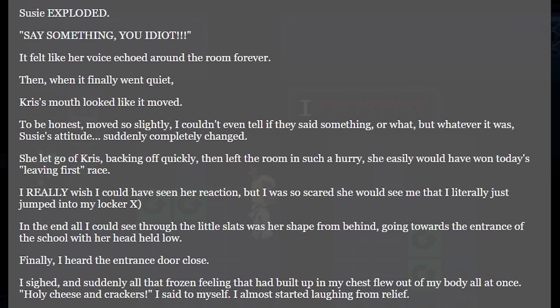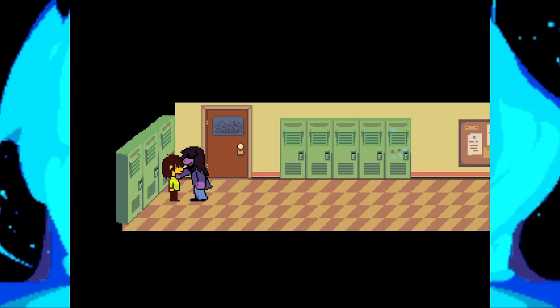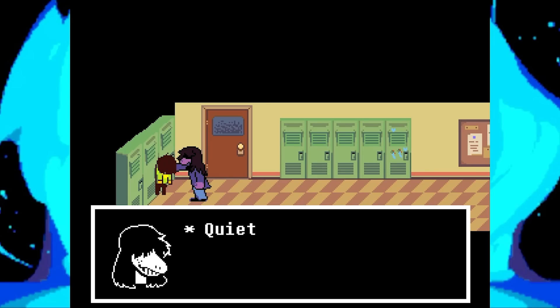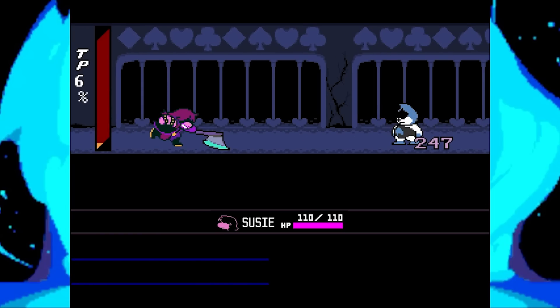'I really wish I could've seen her reaction, but I was so scared she would see me that I literally just jumped into my locker. In the end, all I could see through the little slats was her shape from behind, going towards the entrance of the school with her head held low. Finally, I heard the entrance door close. I sighed, and suddenly all that frozen feeling that I had built up in my chest flew out of my body all at once. Holy cheese and crackers, I said to myself. I almost started laughing from relief. Then suddenly, my locker's door flung open. Chris was standing there. I started to stutter hello, and they just slowly, slowly shut the door on me and left. Well, that just happened. Well, I ordered apple shampoo. Maybe if I wear it too, she won't bother Chris as much.' We know based on the very beginning of Chapter 1 that Susie and Chris were definitely not friends, and that Chris is very much the quiet type. Whatever Chris said to Susie must've been absolutely devastating for her to just turn on a heel and leave.